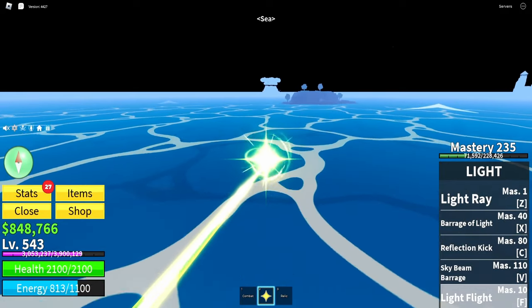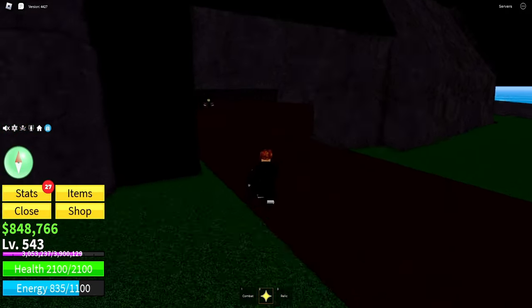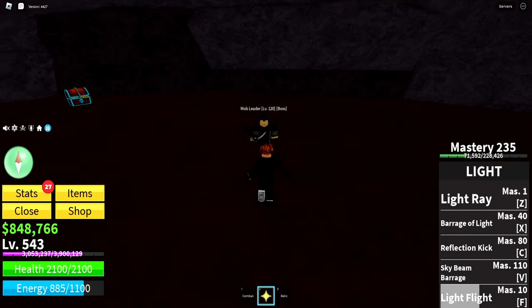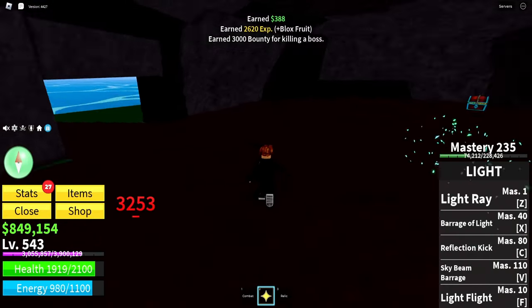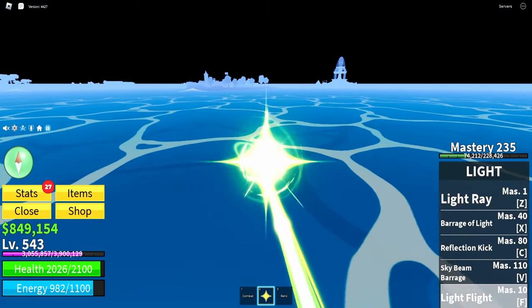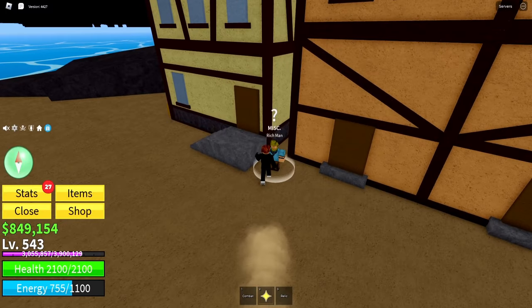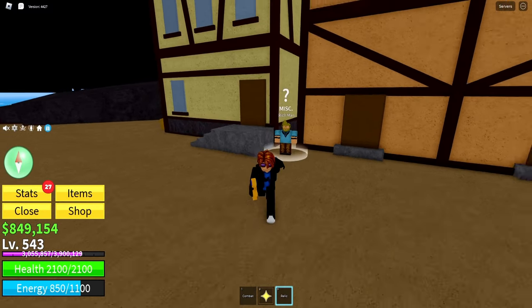Kill the mob leader — just kill him quickly. Once you kill him, you'll have to go back to Pirate Village and talk to the rich man again. Once you talk to him again, you should get the text that gives you the relic.